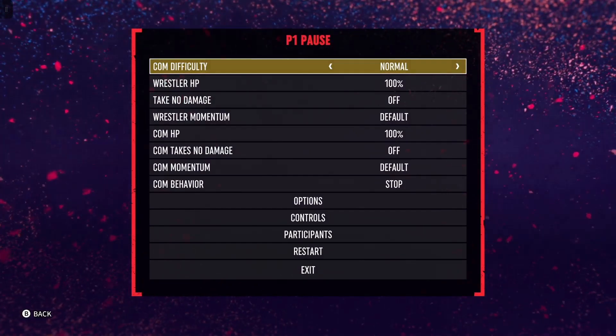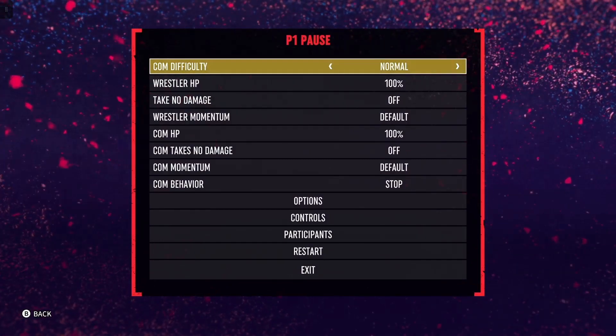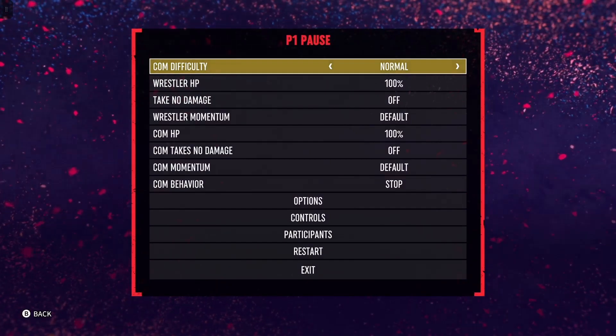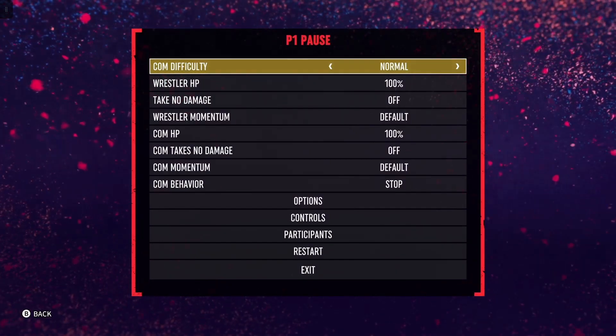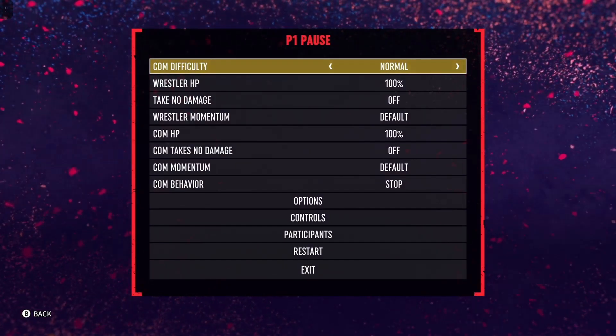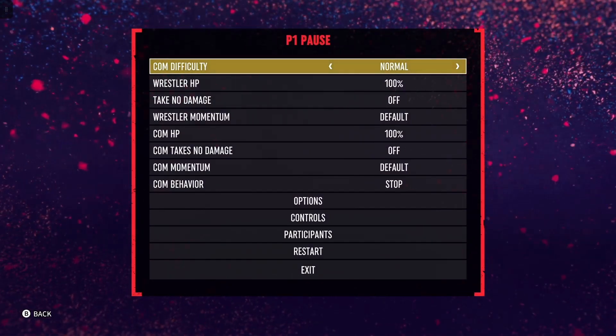What's good everybody, the Wolf of the WGC back in the building. On this episode of AW Fight Forever Tips and Tricks, we'll be showing you how to execute the V-Trigger to One-Winged Angel combo. This has got to be the most OP shit in the game — I don't think anybody's ever gonna kick out of this. Let's get into it.